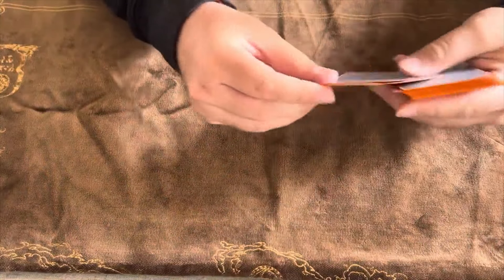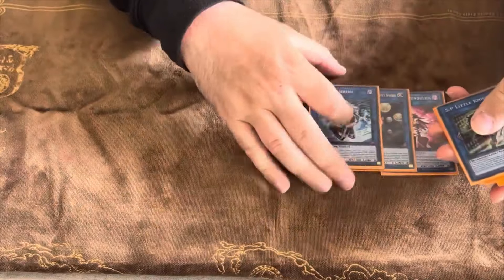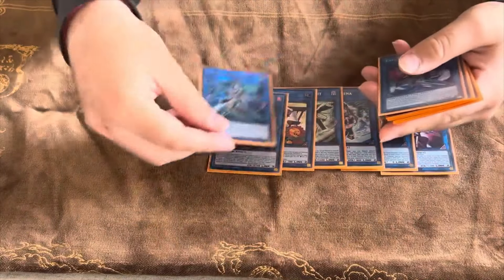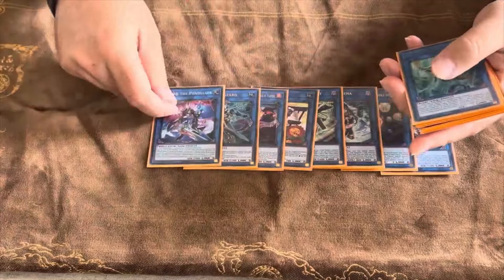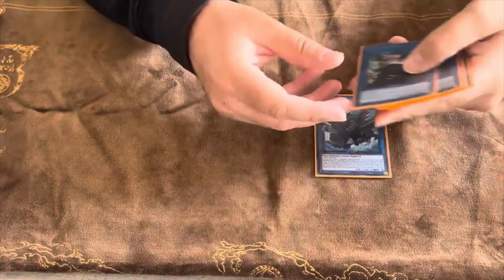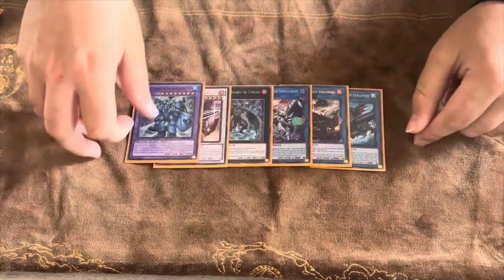For the extra deck, I'm playing 1 Beyond the Pendulum, 1 Heavenly Spheres, 1 IP Mascarina, 1 SP Little Knight, 1 Cross Sheep, 1 Princess, 1 Tri-Gate Wizard, 1 XT the Pendulum, 1 Appaloosa, 1 Royalty Atlantis — this card is really good for the deck — 1 Amber Whale, 1 Firewall Singularity, 1 Dugarus, 1 Ignister, and 1 Dyknister.